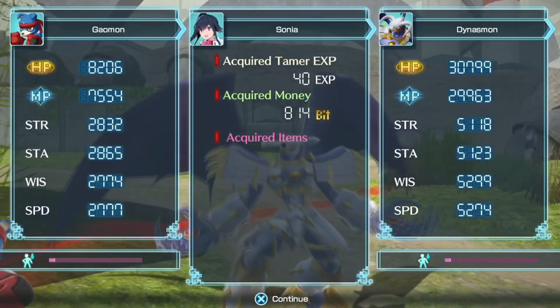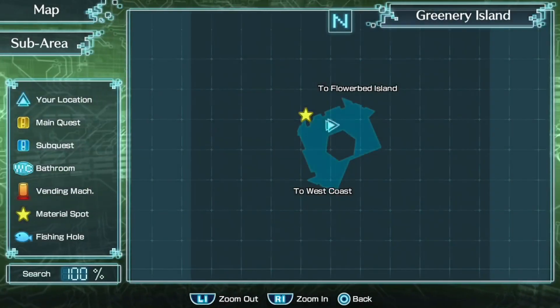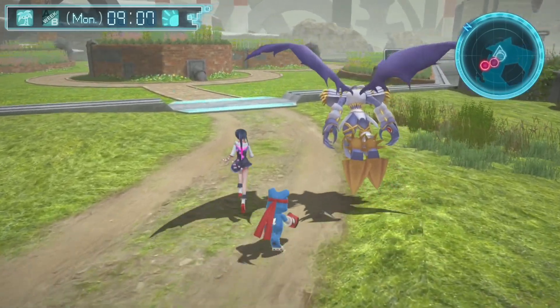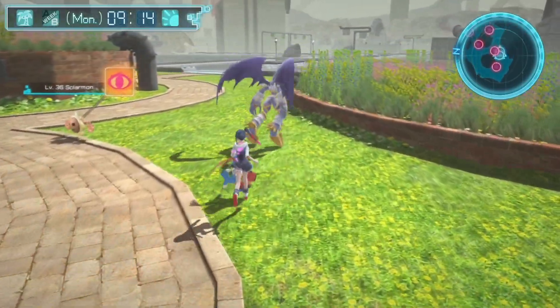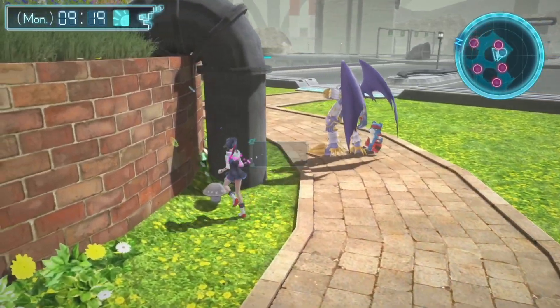So if Dynasmon, because I've given him too many life-boosting items, isn't going to die as soon as we need him to, we will use demon chips to give him some stats and also lower his life.